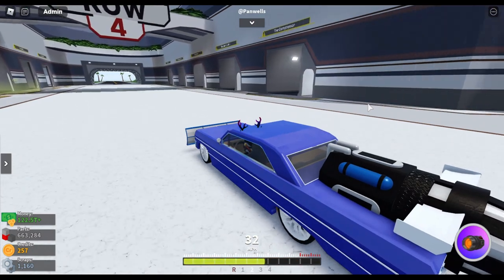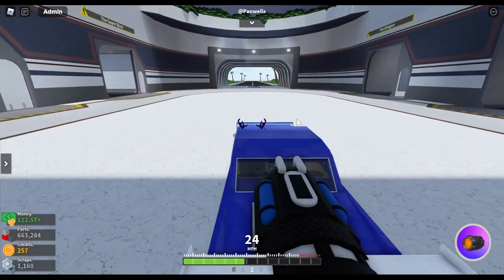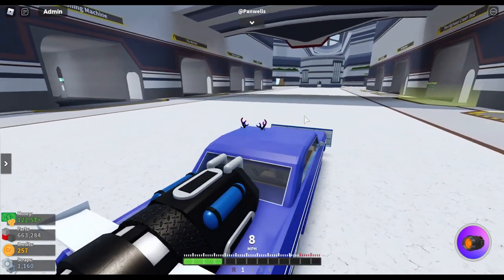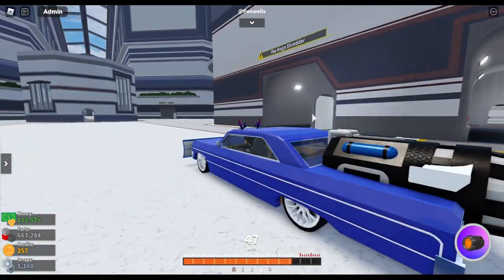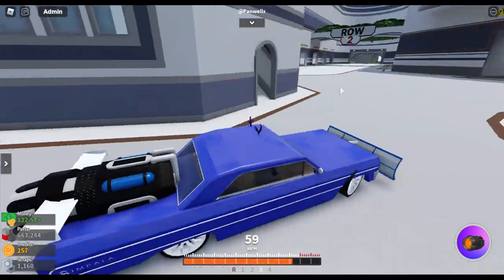You also ragdoll now if you fall from a great distance or get hit by a car in derby arenas — so getting hit by a car also ragdolls you. Another point for realism. They have also added a new treasure hunt competition — though I'm not sure exactly how it works since I play on private servers.